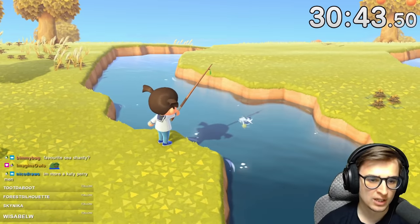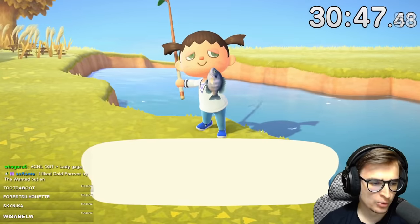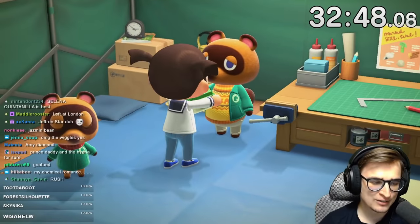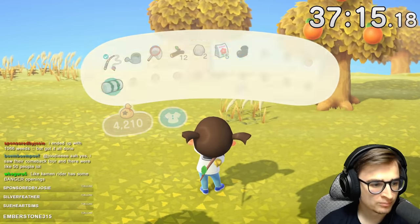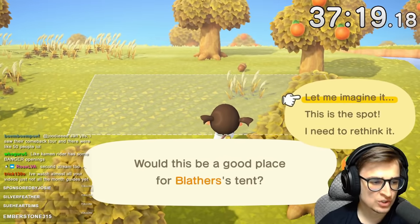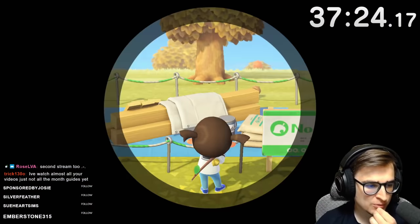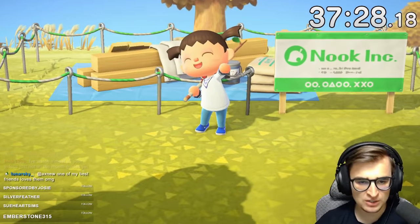Every flower has three base seed colors, and we're going to try to get them all, either through Timmy or through Leaf. We also shouldn't overlook the fact that we need to get to five stars eventually. A large part of getting a five-star rating is in the development of your island — specifically getting the museum built, Nook's Cranny built, putting down furniture, building bridges, and the like. So it's a juggling act of focusing on breeding flowers and also working on that as well.